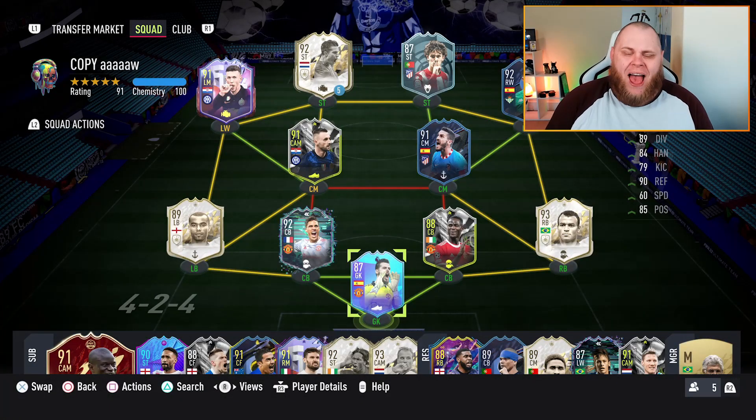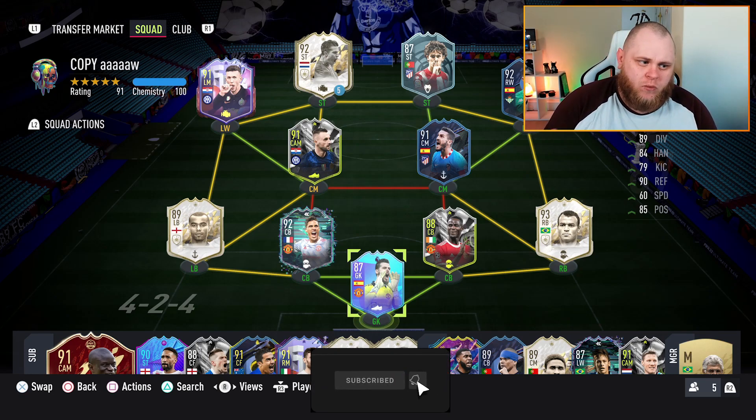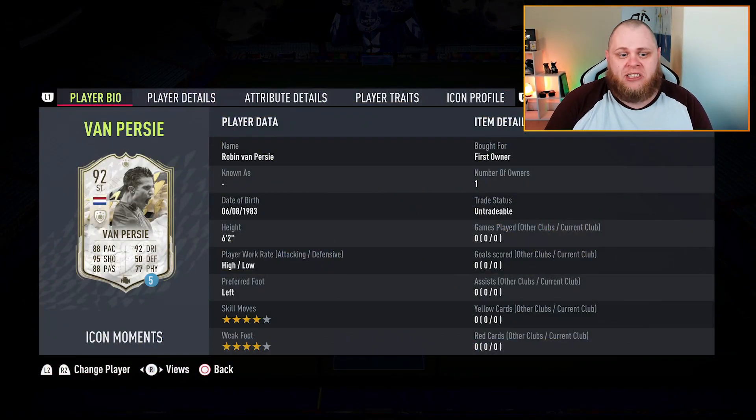Welcome back to another review on the channel. Tonight in terms of content we really didn't get much, especially captains-wise — no hero captains, no foot captains. It does come down to the SBCs. We did get Icon Moments, and I'm looking at this card thinking hey, this is pretty decent. Robin van Persie Icon Moments — he looks brilliant.